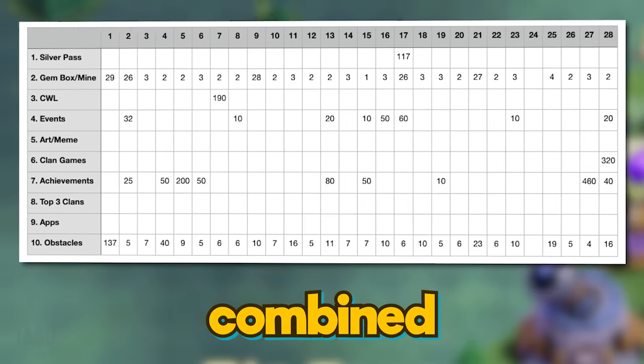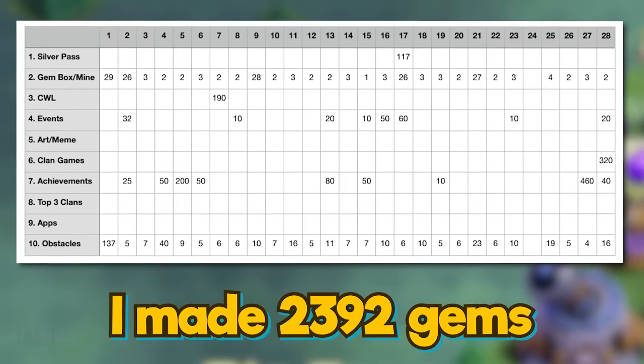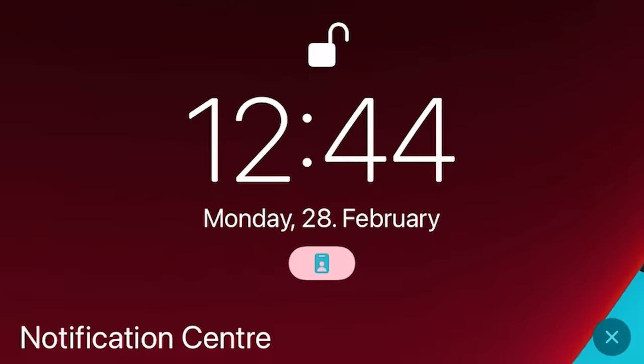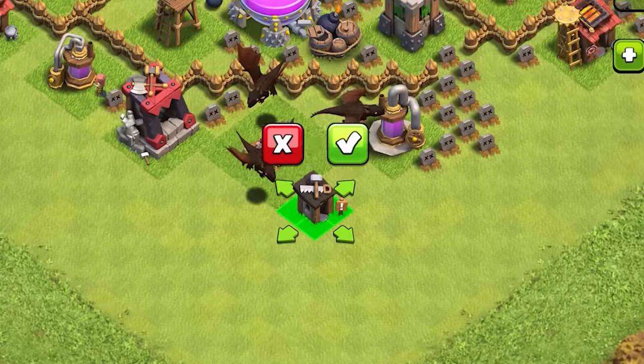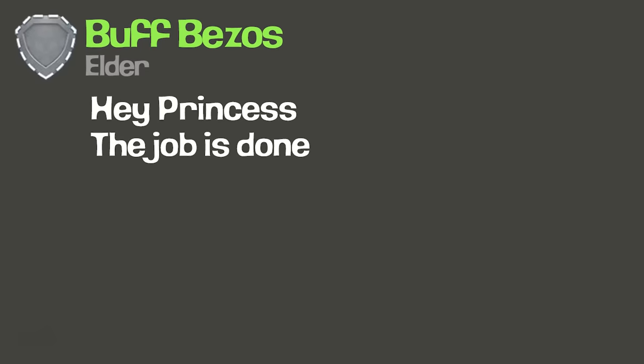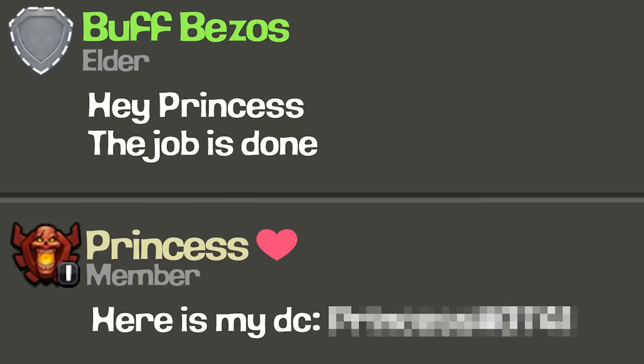In total, all 10 methods combined, I made 2392 gems — an average of 85 gems per day. All that work was done to finally have a Discord date with my potential future wife. After I told her I had finished the job she sent me her Discord ID.